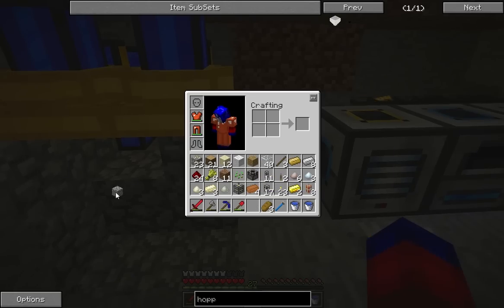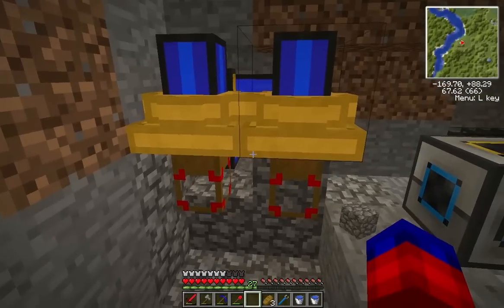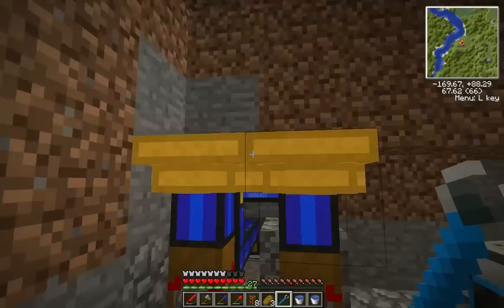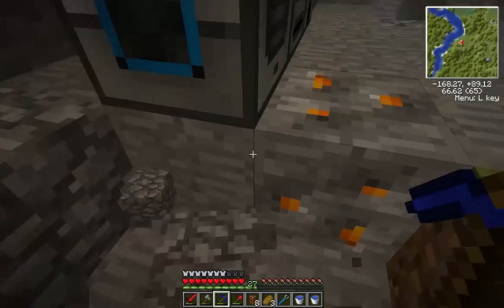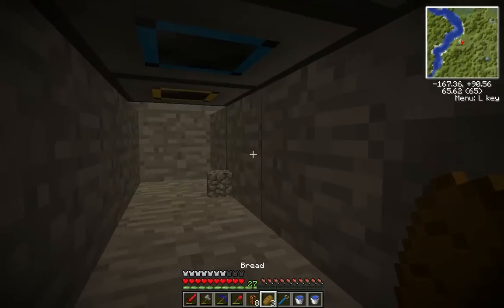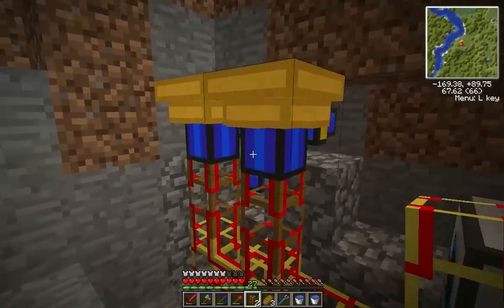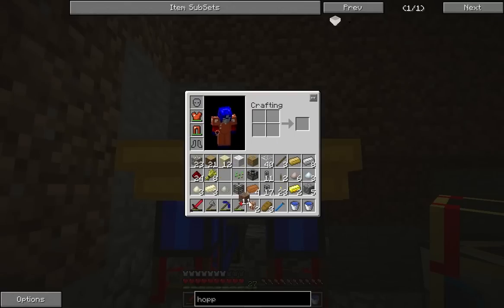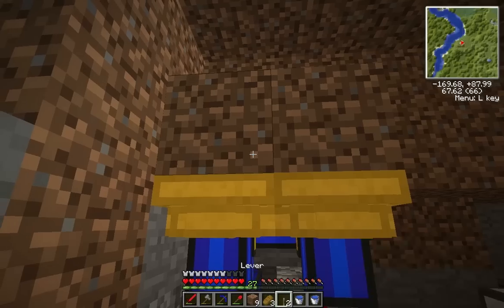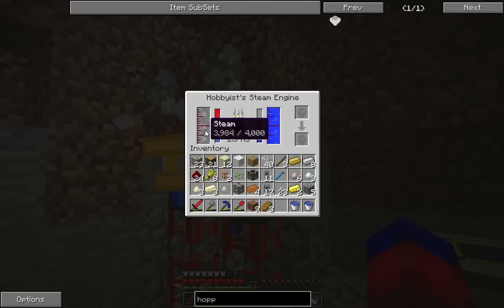So what we need to do here now is check this out. Ta-da, we've got it all flipped around, which is great. And then because I moved the levers, we have to turn this back on. And that let our steam engines - oh look, they didn't lose their steam, great. Oh, they did a little bit, but they'll heat back up here in a second.